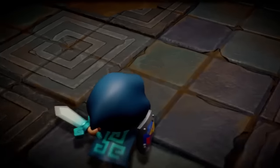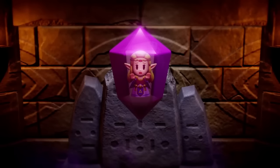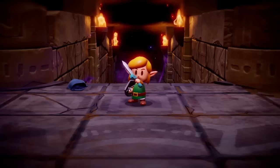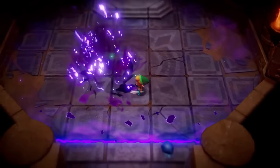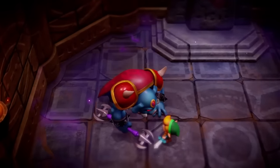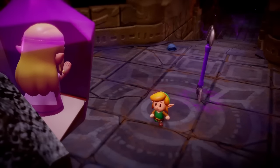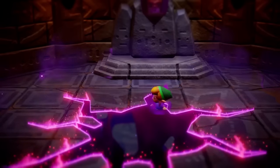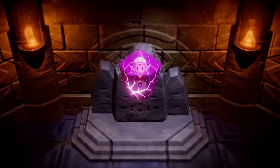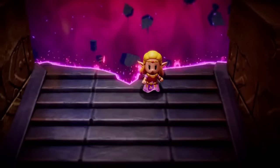We're going to be talking about some new information, screenshots, images, and other details for The Legend of Zelda: Echoes of Wisdom, because it is a brand new Zelda game dropping on September 26. Today we'd like to bring you and keep you as up to date on Zelda games as we possibly can. There's been some new information, official imagery, box art, and other stuff dropped by Nintendo themselves, so we're going to go through all of it — starting with the screenshots and official art.